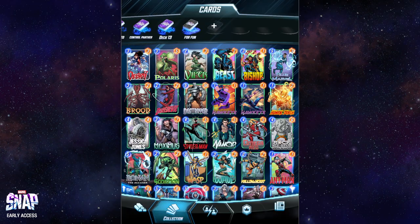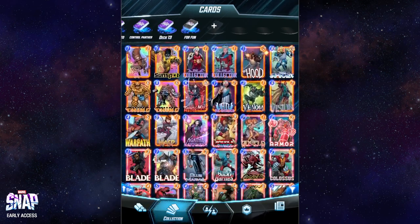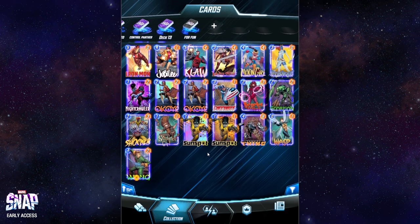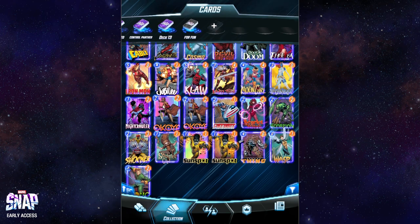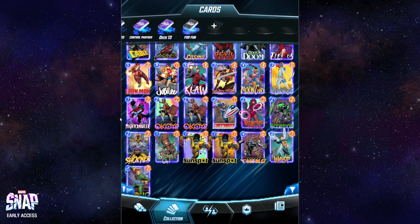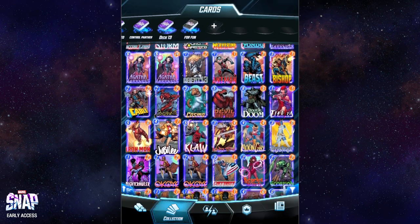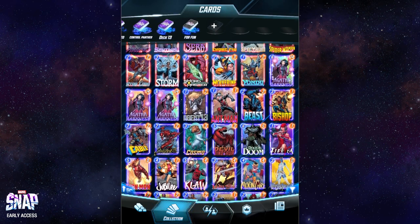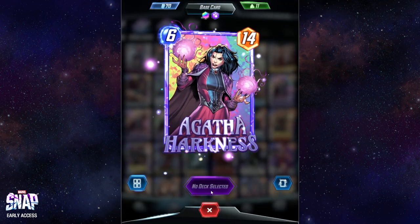And now in terms of quality, I guess you can go all the way to the bottom to see all the ones I have at close to max rarity. I have Wong at max rarity, Wasp, Thing, Sunspot, Squirrel Girl, Shocker, Scorpion, Scarlet Witch, Patriot, Okoye twice — this is back when Okoye was crazy busted, that's where she got these — Nightcrawler, Mystique, Moon Girl, Lady Sif, Claw, Jubilee, Iron Man, Elektra, Doctor Doom, Devil Dinosaur, Cosmo, Carnage, Cable, Bishop, Beast, Ant-Man, Agent 13, Agatha — Agatha, Agatha again.